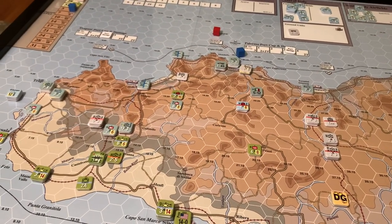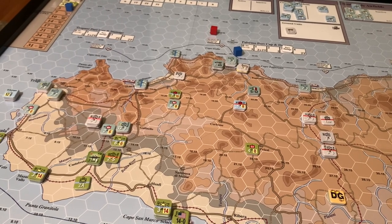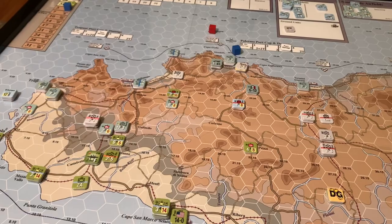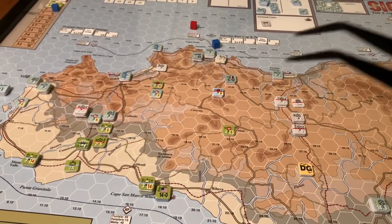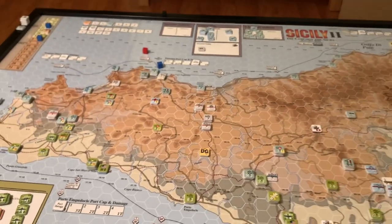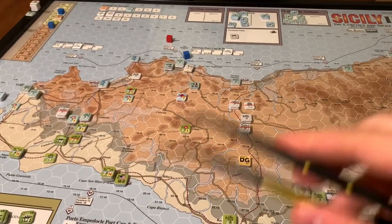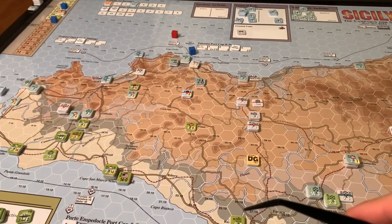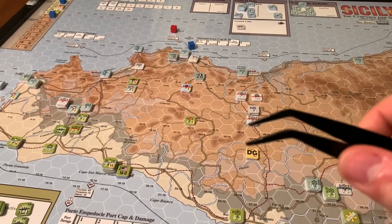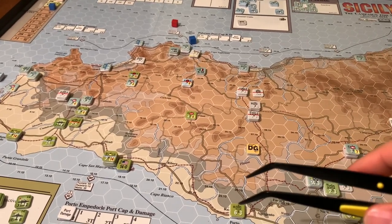The Axis doesn't want to lose everything trying to slow down the Allies. They want to ride that fine line — keep the Allies bottled up without losing too many units. Next turn, there may be a reassessment about moving the defense back and starting to shuttle units off via the ferries toward Messina. We're still many turns away from the final VP scoring, but it's never too early to start thinking about it.